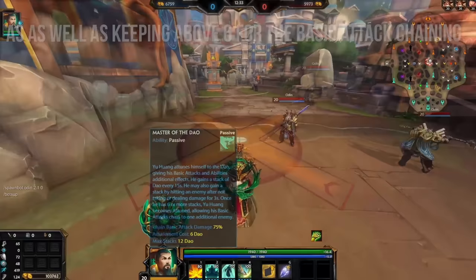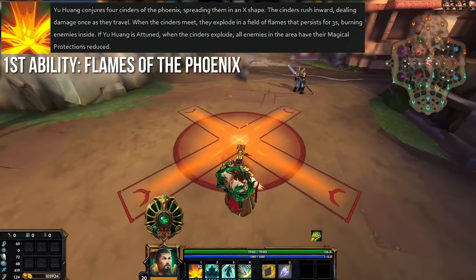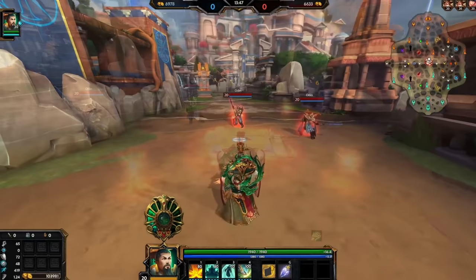Yu Huang's first ability, Flames of the Phoenix, is one of those unique targeters — it starts as a cross targeter that deals damage, then applies in a standard circle damage afterwards for a second hit. After the explosion, a field of flames is left for 3 seconds that does mild tick damage and applies a burn. If Yu Huang is attuned with 6 Dao available, the circular explosion reduces enemy magical protections by a flat amount on hits. It's going to be fairly easy to get both the cross and the circle on your target for full damage, and the base cooldown goes down to 9 seconds at max rank.